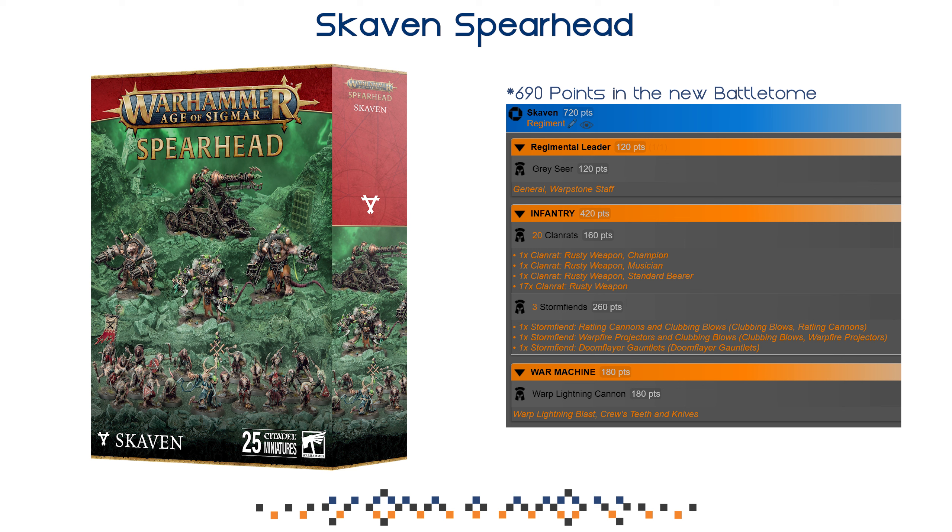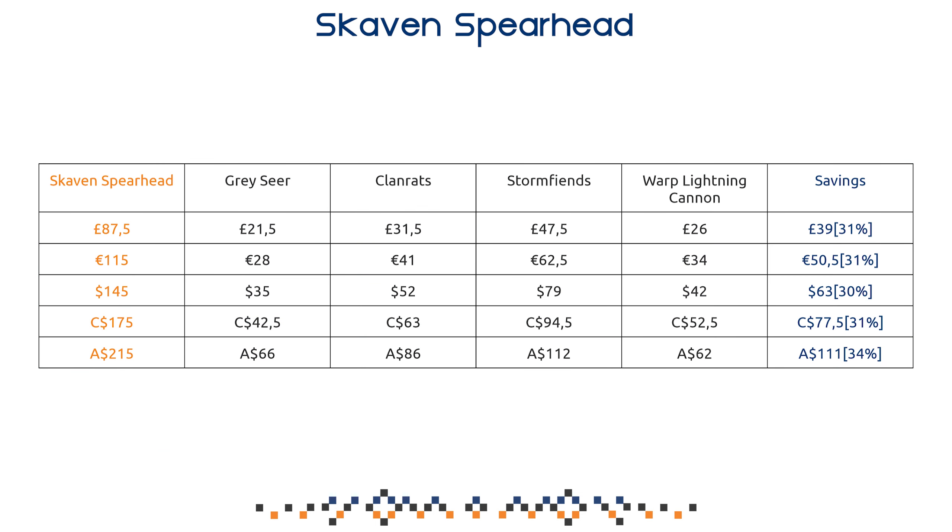As far as the savings go, this list is way more traditional to what we expect from GW these days — sitting at approximately 31%, which I consider bang on average. Nothing special, but not horrible either. Considering you're getting only one character and that storm fiends and the warp lightning cannon are discounted, that's pretty good. Clan rats you can definitely get cheaper, especially now around the Skaventide release period — people are breaking open the box and selling clan rats separately in 10-man squads for very cheap. The clan rats are basically keeping this one a little less optimal, but if you look at the storm fiends and cannon together, that's almost the price of the spearhead itself — you're basically getting the Grey Seer and clan rats for free.